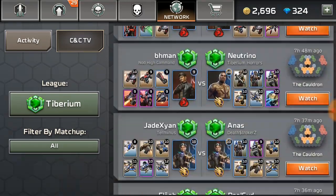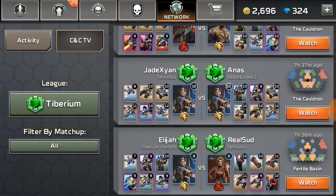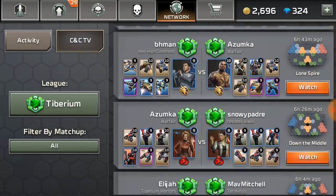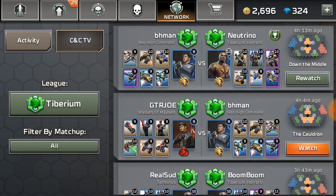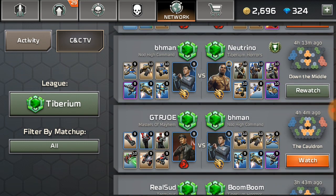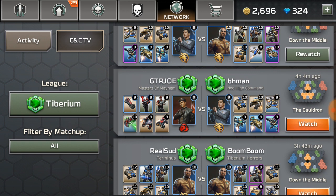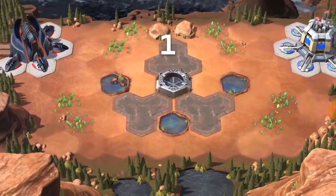BH Man actually shares a lot of his replays. We're going back to the top to find the second match — okay, so Neutrino took the victory from BH Man. That double harvester trick is really hard to pull off. Now we'll take a look at the next match: BH Man versus GTR Joe. GTR Joe is using the Nod faction with a very standard Nod army — cheap units, very effective — the kind I use myself a lot.